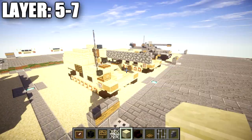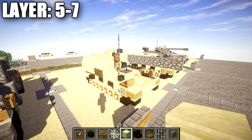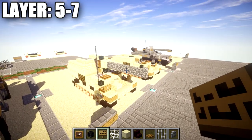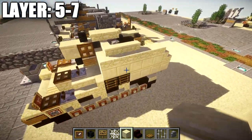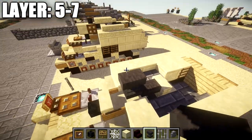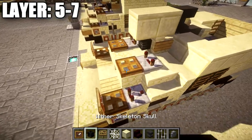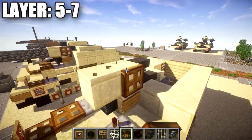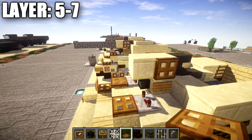We'll cover layers five through seven together to knock them all out. For layer five, place an anvil on top of the sandstone slab. Then place one and two smooth sandstone blocks going forward. On the first block, place wooden trapdoors on both sides. Then place six cobblestone walls going forward off that smooth sandstone block.